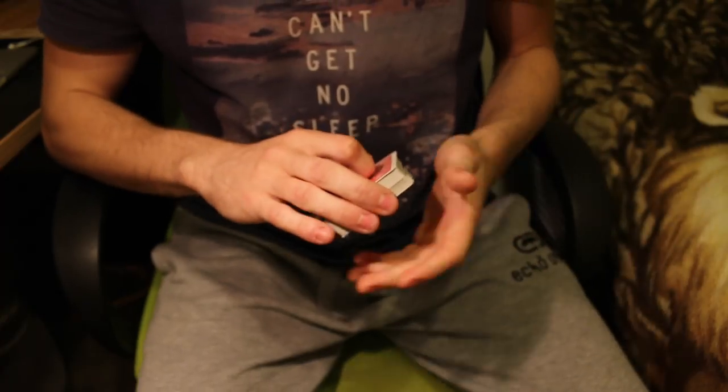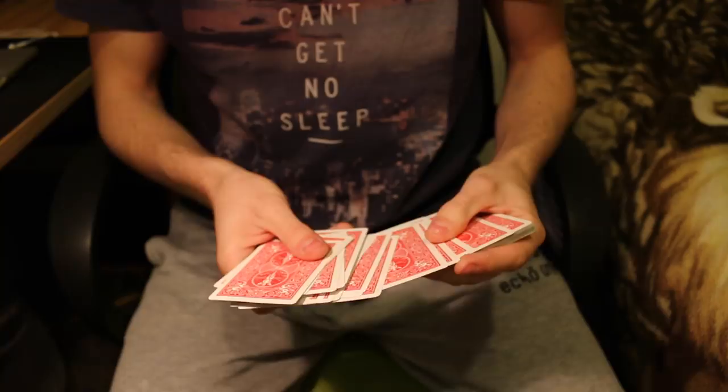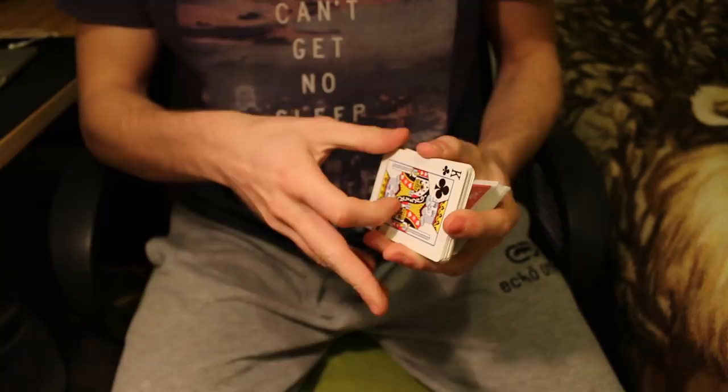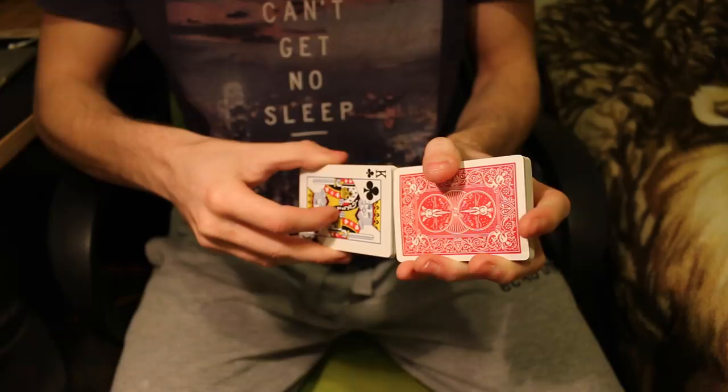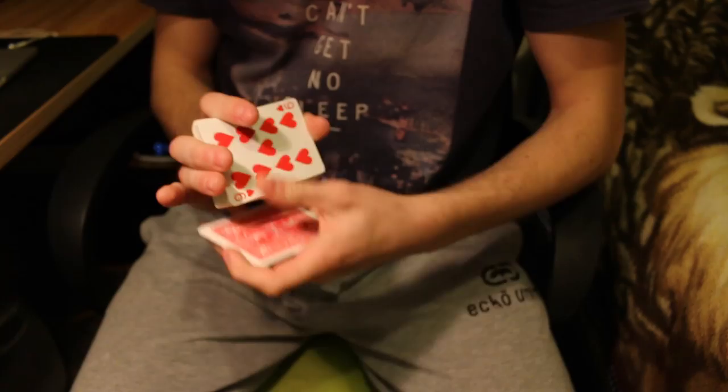The Triumph plot in magic is very well-known and a lot of people do it. It basically consists of taking about half the pack, turning it face up, and shuffling it face up into face down with the other half. I'll give it a nice little faro — you can hear and see that I'm shuffling. Face up, face down, face up, face down — the whole pack is just a mess.